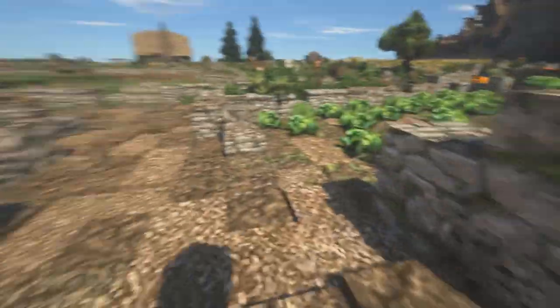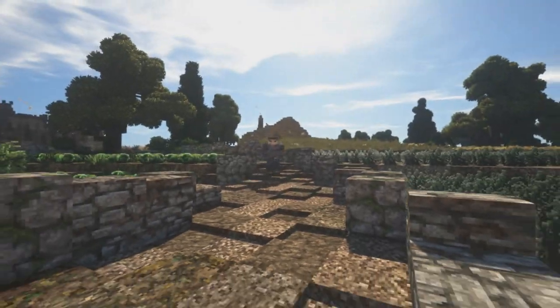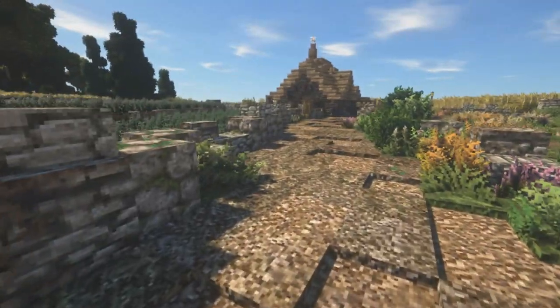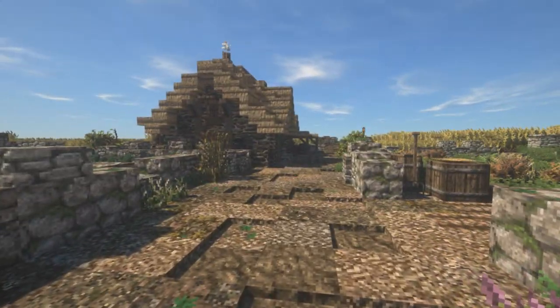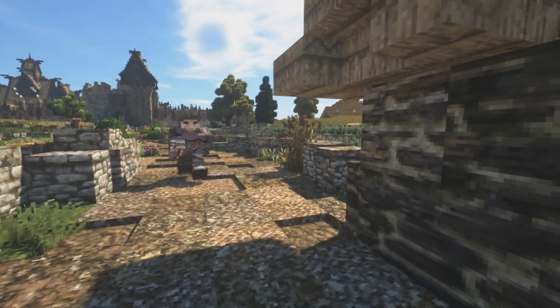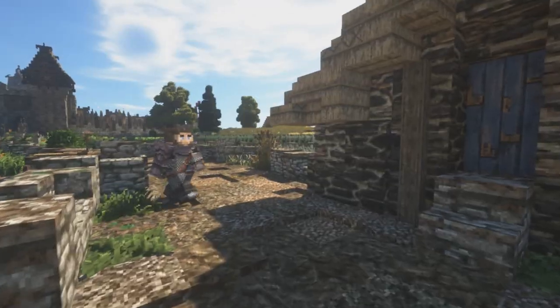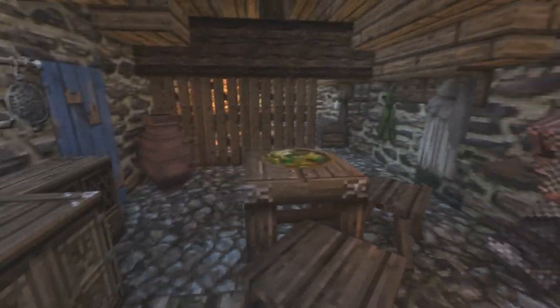People can come down here and visit this place themselves — they can walk around just like we are right now. Information will be down in the description. This is on Darwin Reforged, and we use the Conquest Reforged mod — links in the description if you guys want to download that. Darwin is in the multiplayer section — you can just click and come on down. Warp Eccalypse — I'll put it in the description.